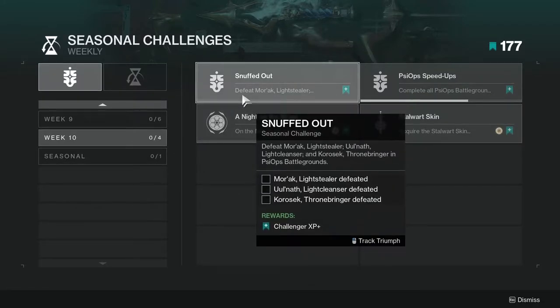So the first challenge is Snuffed Out: Defeat Morak Lightstealer, Ulnaf Light Cleanser, and Korosek Thronebringer in Psy-Ops Battlegrounds. I don't know if you can choose them now — that would be really cool — or whether you have to specifically choose the ones on certain planets. Either way, this may or may not be hard. We'll look at it once we see what the Lost Sectors are.